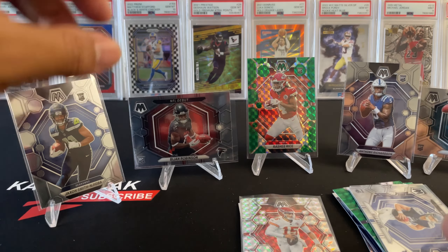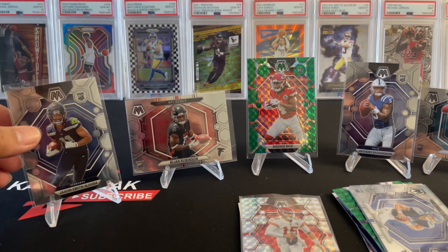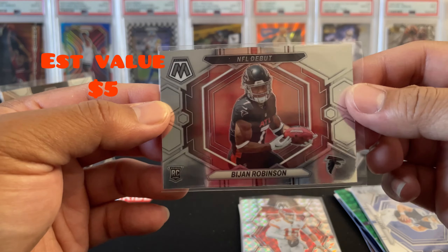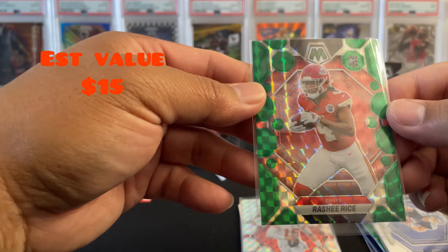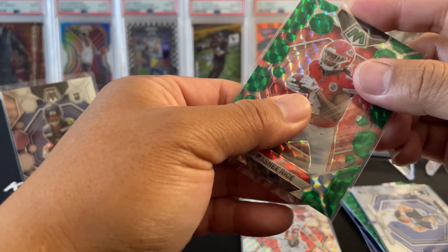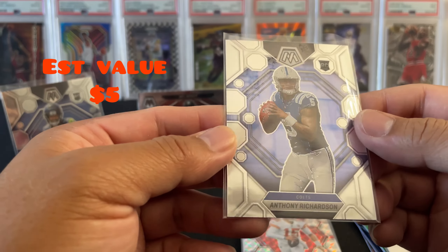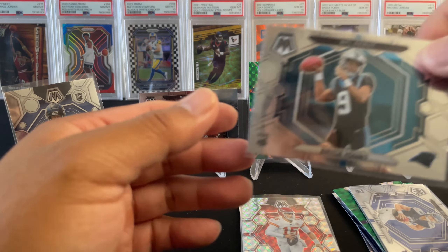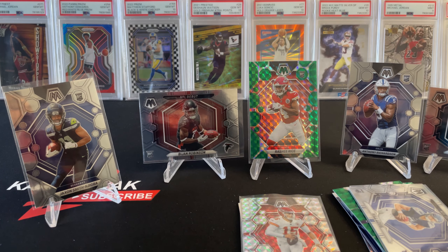Overall, these two boxes aren't too bad. Got the Jackson Nijiba — nice rookie. Got the Bijan Robinson NFL debut — landscape looking. And then Rasheed Rice with the green mosaic, nice looking card. Anthony Richardson — let's go. And then the Bryce Young NFL debut. Looks like that is it for this video. Thank you for watching — if you like this video, smash that like and subscribe button. Until then, card break is out.